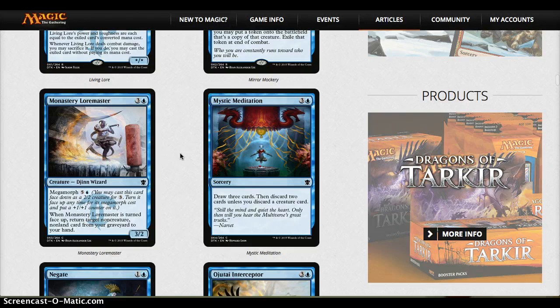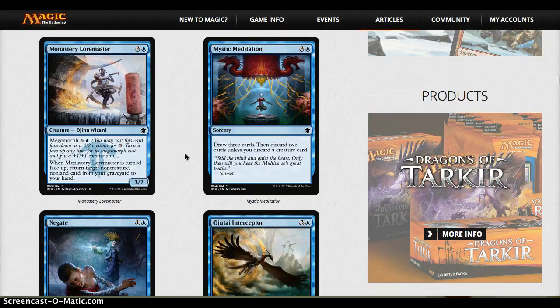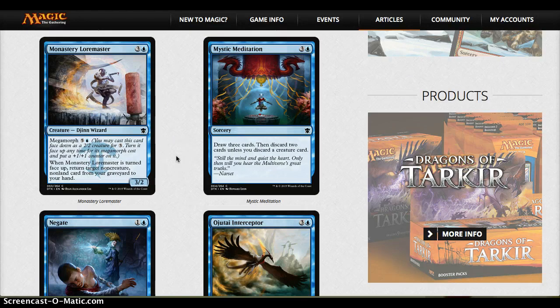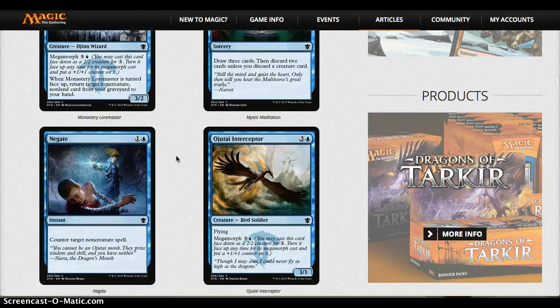Monastery Loremaster is pretty bleh — not that great. Mystic Meditation — I wish this was three mana; card draw is card draw at four mana but it's fine. Negate is not that great in this format. More likely than not most people will be leaning towards creature-heavy decks, so it won't be as good. It's a sideboard card.